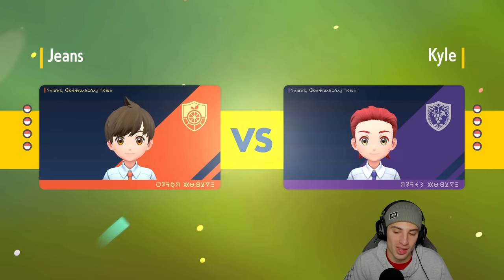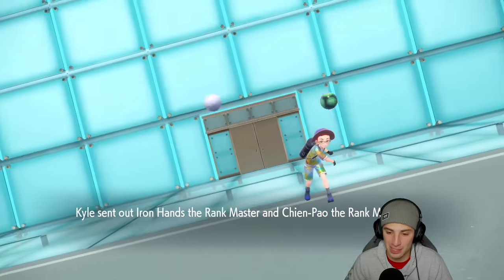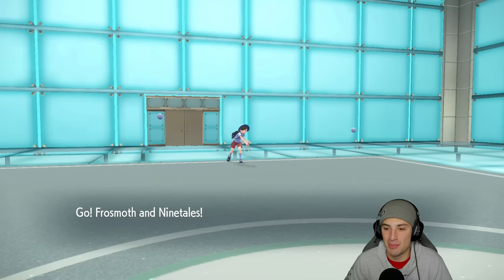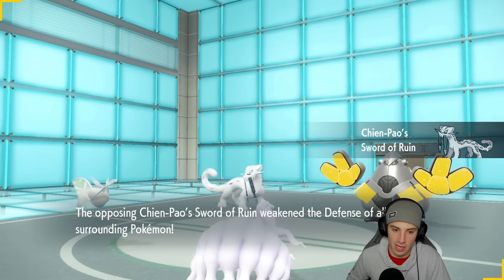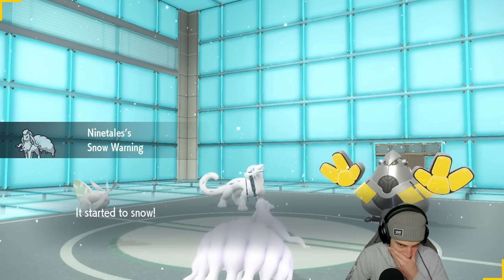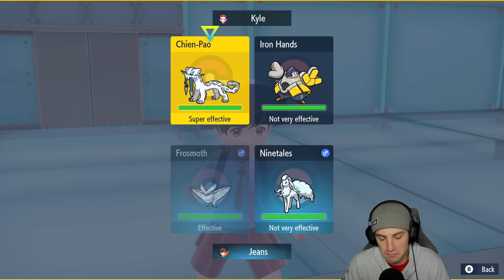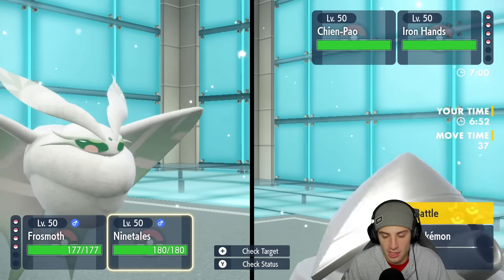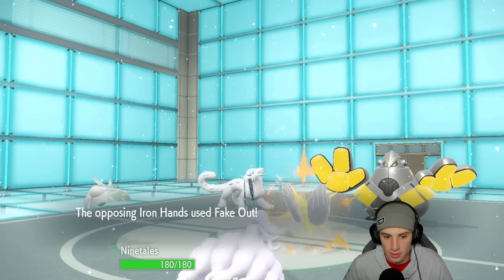I was so happy about Diplin in that last match — I thought Rillaboom was going to Instruct and Arcanine soaked up more than half of the first shot. I thought we were fine, then the Throat Spray popped and I was like oh dude we're in trouble — then Diplin just said nah I got you, outsped, and Grass Knot finished the match. Now these two Pokemon come out — do I Ground Tera? I could Ground Tera or Bug Buzz. I'm not going to Ground Tera — I'm going to go for Aurora Veil and Bug Buzz.